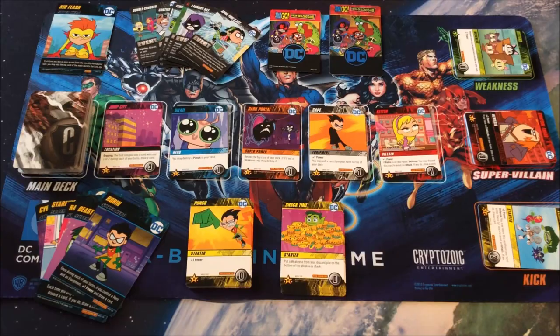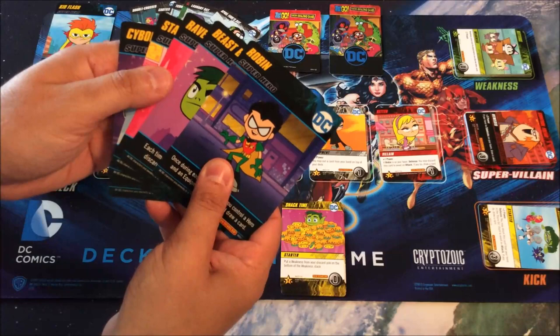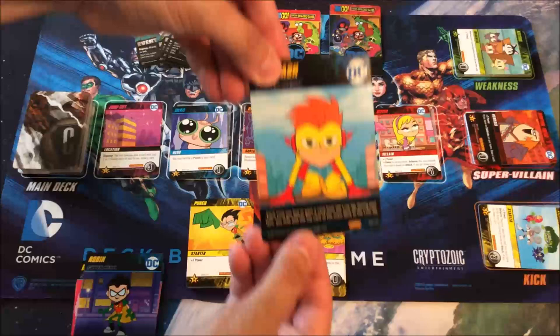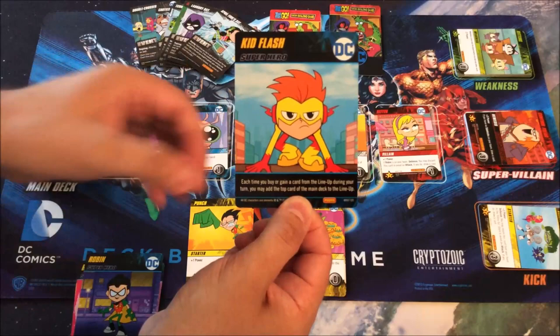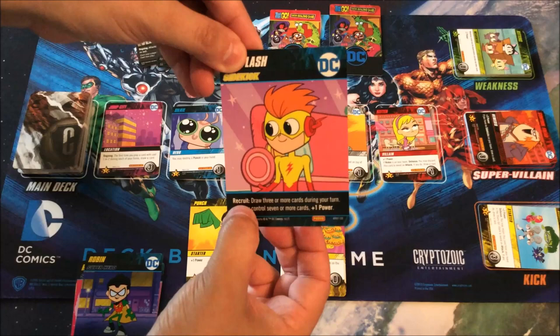Let's take a look at what we've got. We start with our superheroes — five come with the set, plus a promo card in first printings. We have Robin, Beast Boy, Raven, Starfire, and Cyborg, and the promo card is Kid Flash. Interestingly, they have a regular superhero on one side with its ability, but on the back there's a sidekick version of that card with something different listed — typically it'll say 'recruit' and then give some information.